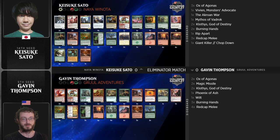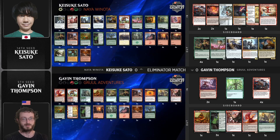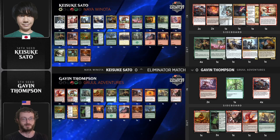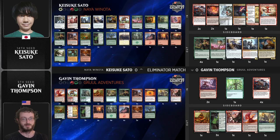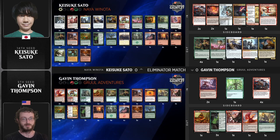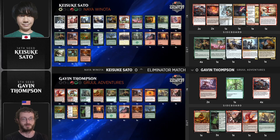Red Cap Melee really changes the dynamic of this matchup — being able to still progress your battlefield and then deal with Winota for one mana really shows how powerful of a sideboard card it is, since we've been seeing three or four in a lot of Gruul sideboards. A lot of interaction now coming in for Sato as well: Red Cap Melees, Burning Hands, Giant Killer which has been super good, and even a Rip Apart to deal with the artifacts that Thompson is rocking. Game two is underway.